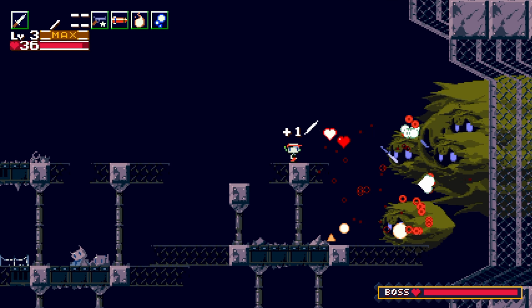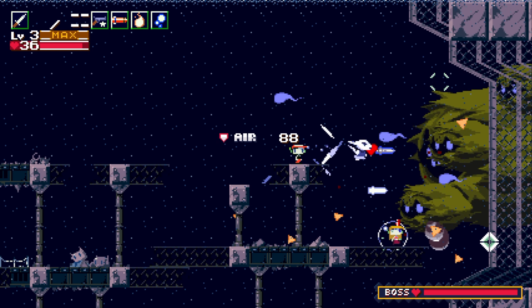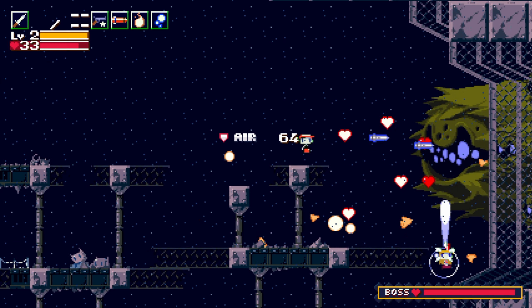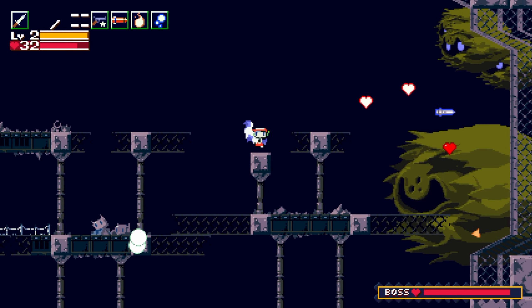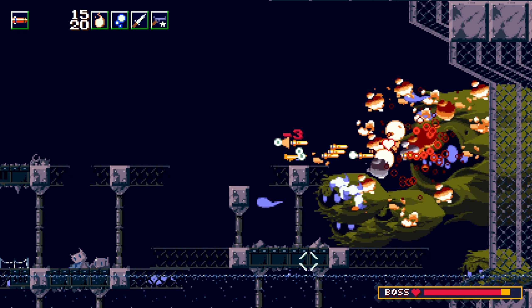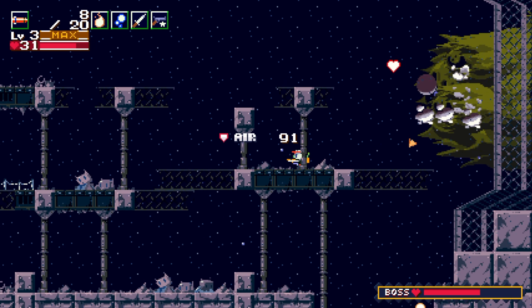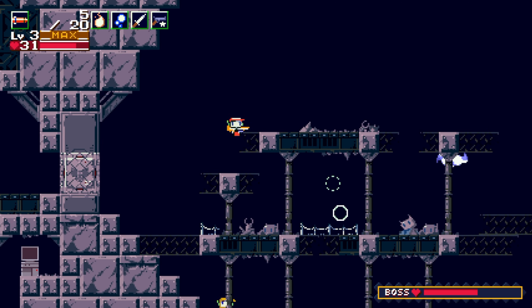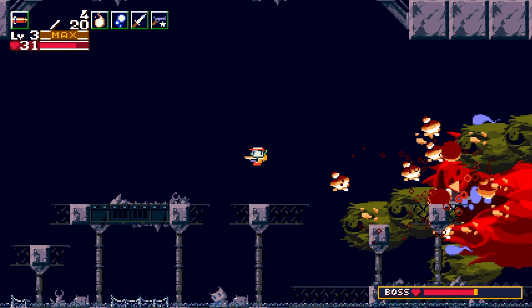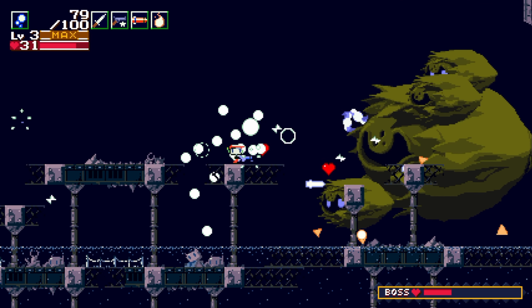I wonder if the blade would be a good weapon for this part — does a good job at getting projectiles out of the way. We also have our missiles — try to use them here. They're getting pushed back with the current. Dodge the giant white orbs. And just like that, we're already out of ammo. Maybe we'll use the bubbler a little bit here.